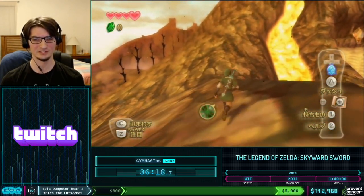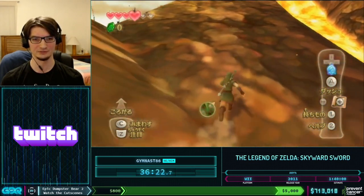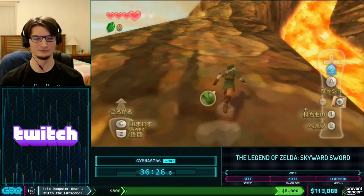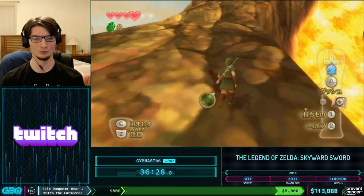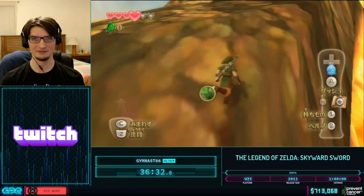The Eldin region and the Lanayru region in this game just have these huge swaths of out-of-bounds collision, which in this case we can use to free-climb Eldin Volcano without having to go through the normal expected path. We'll just be running up the side of this lava river.